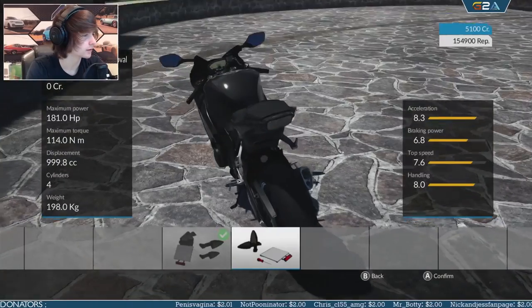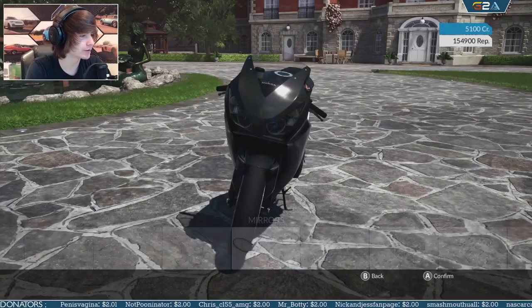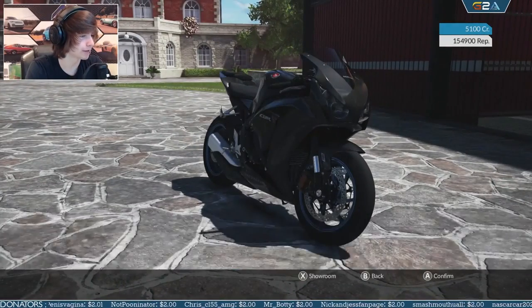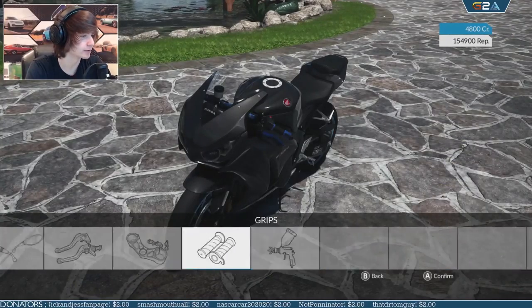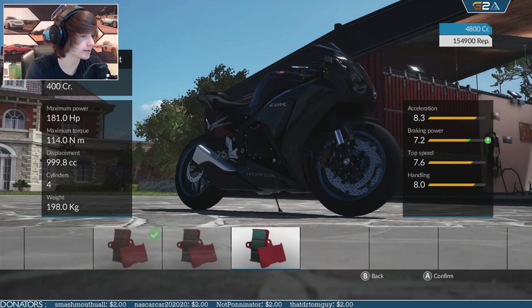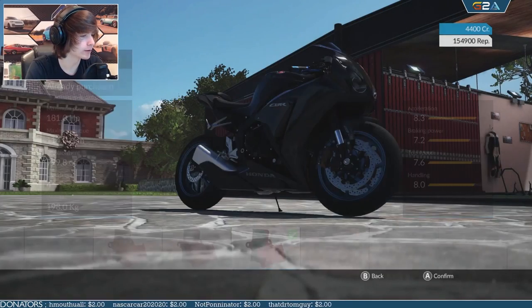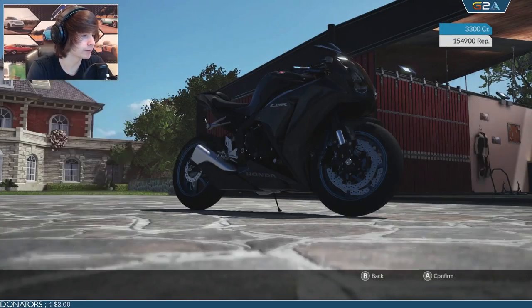Turn signal remover, rear plate - yeah, let's get rid of that. Let's also get rid of our mirrors. I don't know what the point is aerodynamically but whatever. This is like my bike in GTA almost. We're just gonna max this thing out - why the hell not. I need to pay attention when upgrading in this game; it's not always the one on the furthest right. Keeping it blacked out. We don't have enough credits, so we've gotta go race.